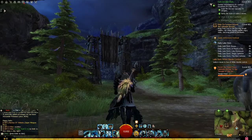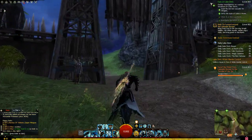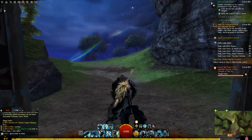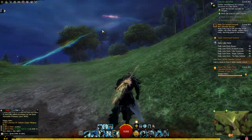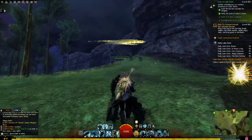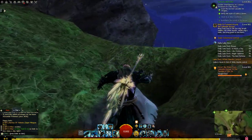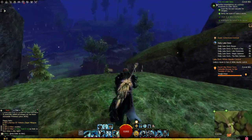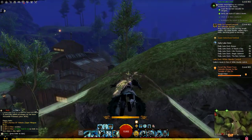Head out on the north side entrance slash exit and instead of trying to go to the left here and trying to figure out a way of getting up to the Vista and the mastery points, actually take a right here and then go around this outcropping real quick. Do a little hop skip up here. Get to this point and all you're going to do is fly right on over here to this point.